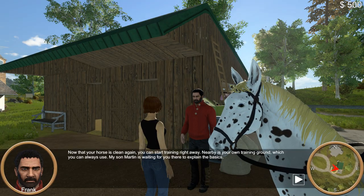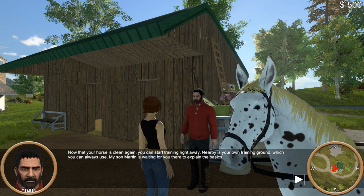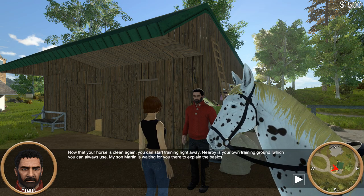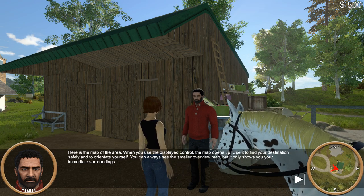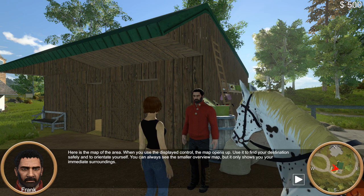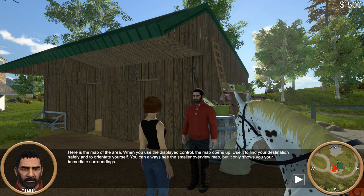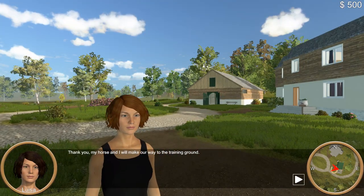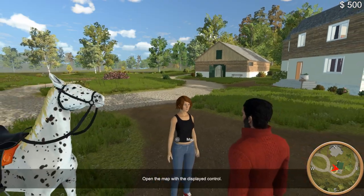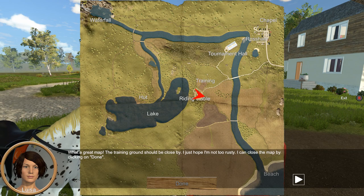Now that your horse is clean, you can start training right away. Nearby is your own training ground, which you can always use. My son Martin is waiting for you there to explain the basics. Here is the map of the area — use the displayed control to open it. Use the map to find your destination and orient yourself. You can always see the smaller overview map, but it only shows your immediate surroundings. Close the map by clicking Done.